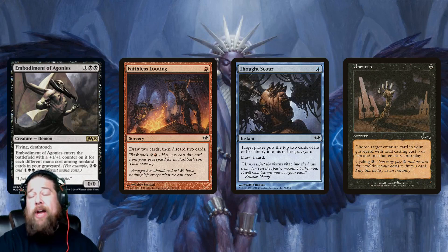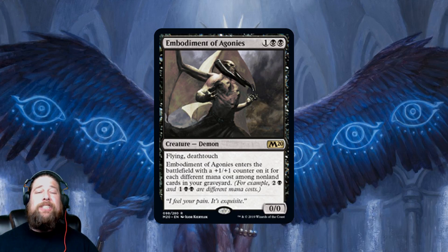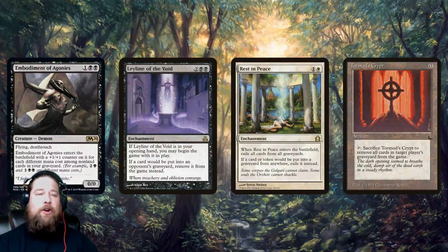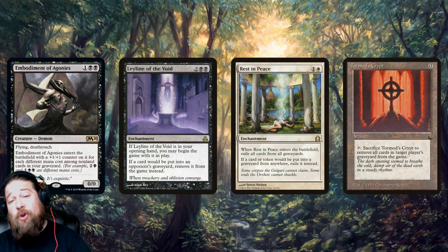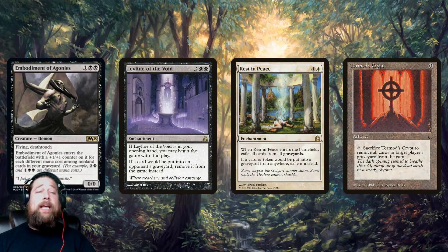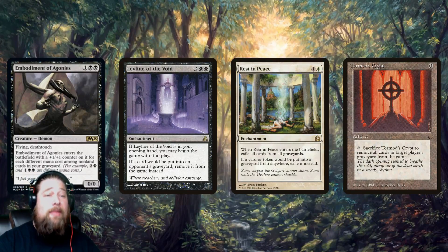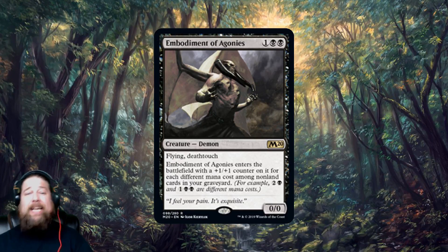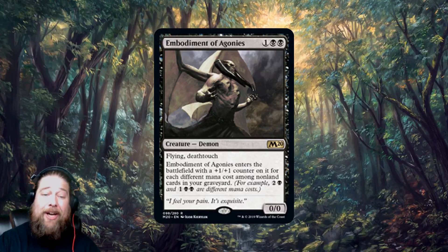I can imagine this being very big in Modern — but there is bad news. Embodiment of Agonies is a zero-zero, so if your opponent has graveyard hate, you literally cannot cast it; it will immediately die as a state-based action. With Leyline of the Void returning to Standard, plus Rest in Peace and Tormod's Crypt in Modern, graveyard hate is a real concern and makes this card risky. But if you can dodge the graveyard hate and build around it, it can be incredibly big, scary, flying, and deathtouch for just three mana.